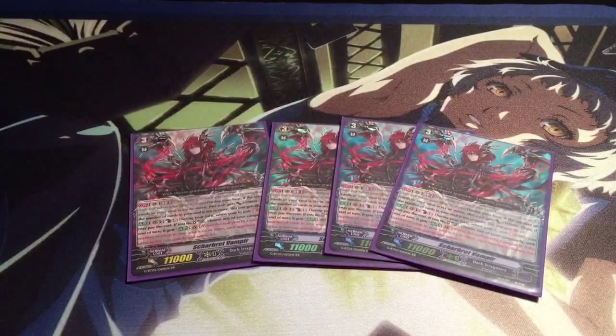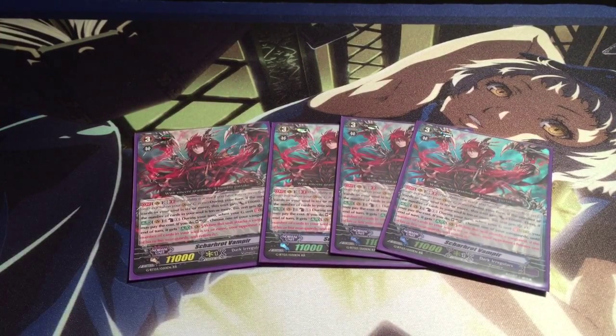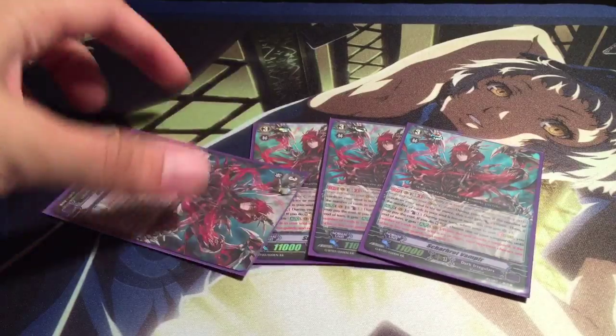For grade 3s, I run four Skarrot Vampyr. It's the break stride of the deck. Basically, you counterblast one when you stride over it to soul charge two. And if you have six in your soul when this unit attacks, your opponent chooses one of their rear guards and retires it. The retire effect also helps with deck pressure, killing needed rear guards and letting your opponent decide. The soul charge is good, the killing is good, and his Generation Break 2 effect gives him plus 10,000, and then an extra critical if you have 10 in soul. So it's good late game pressure if you don't have enough to stride for Gilder Rays.